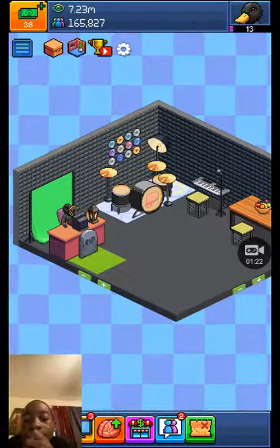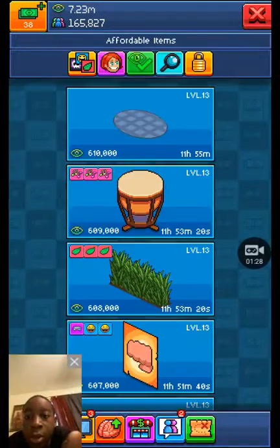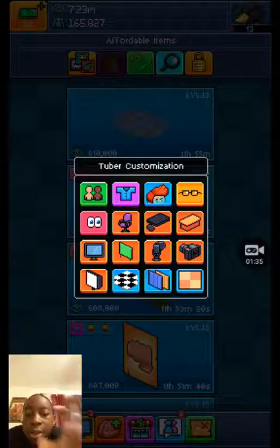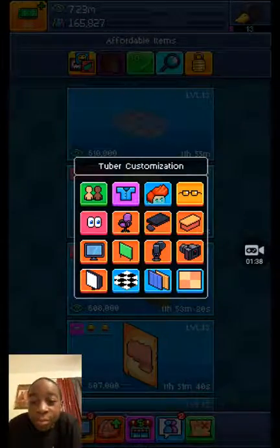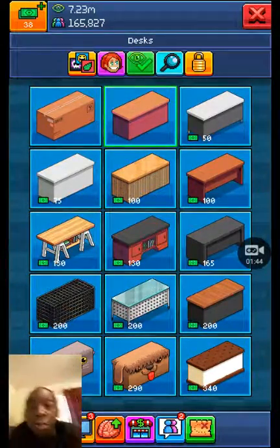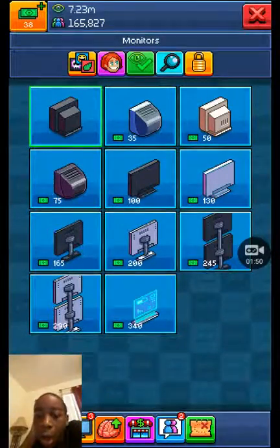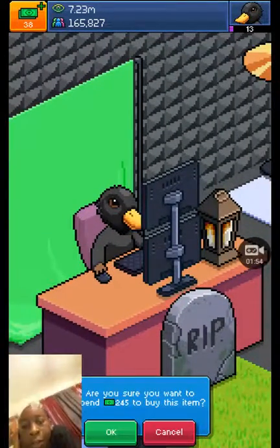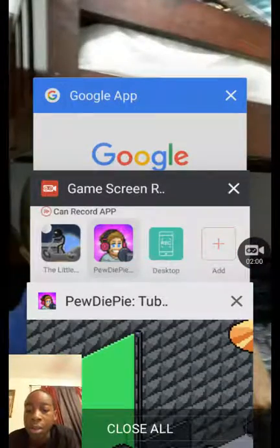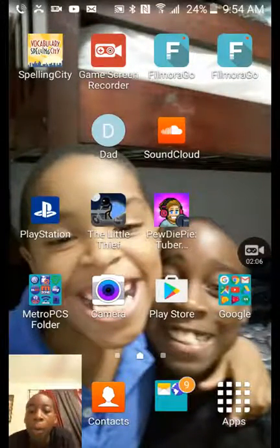We're gonna go to Tuber Customization, then go to a desk or a computer — I'm gonna go to a computer. I'm gonna pick two monitors — two monitors right there. Then exit out of PewDiePie's Tuber Simulator and go back to PewDiePie's Tuber Simulator.